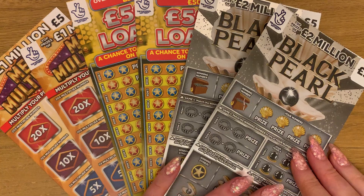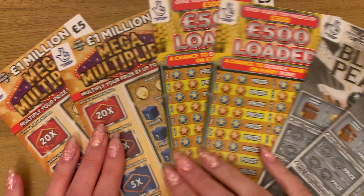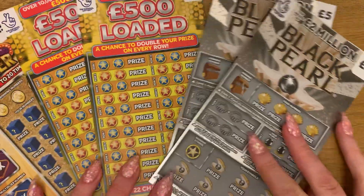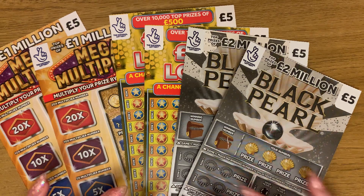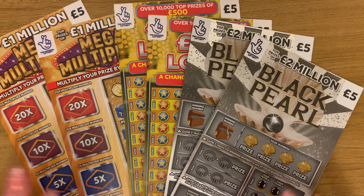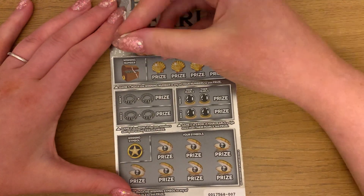Today we've got a nice mix of these £5 cards. We've got the Black Pearl, 500 Loaded, and the Mega Multiplier. We're going to go through these and hopefully get some nice wins today. I've got six in total, so I've spent £30 and it'd be nice to get it back. Let's see what we can get.